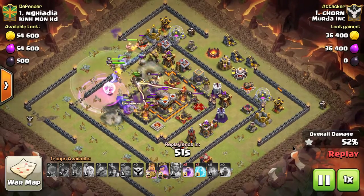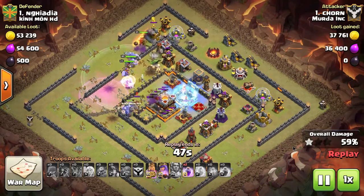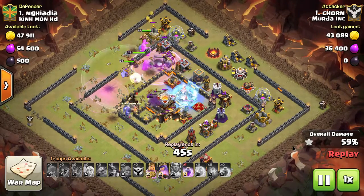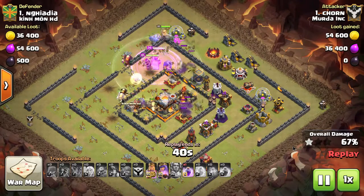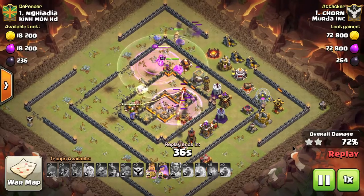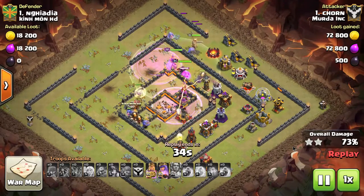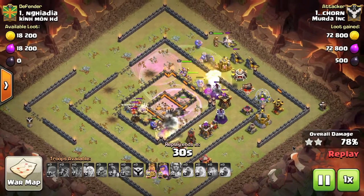Whereas the golem will get stuck on a wall and stay there for the rest of the attack. There is actually a strategic difference. Even though the setback for using giants is that their collective hit points are bigger than a golem, if they all hit a giant bomb at once then they collectively all go down.